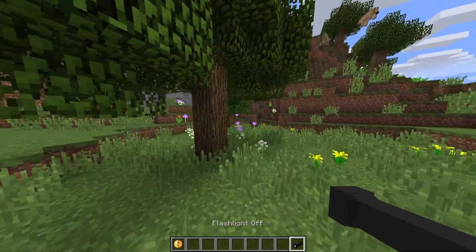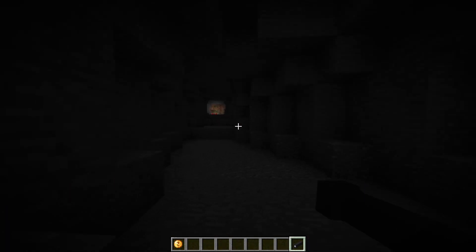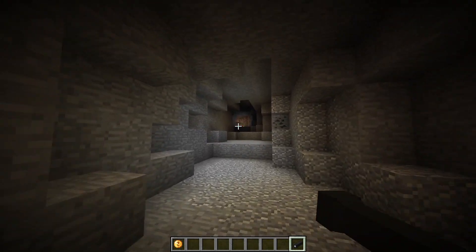Flashlight. Does it actually work? Currently inside of this dark cave and now let me right click. That is cool. Obviously it is like a little bit laggy and stuff.